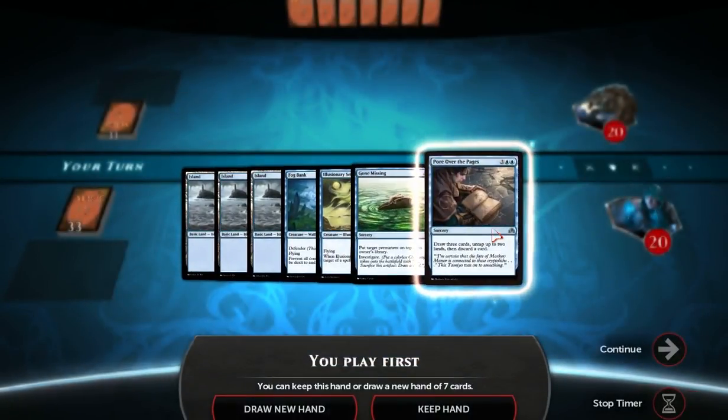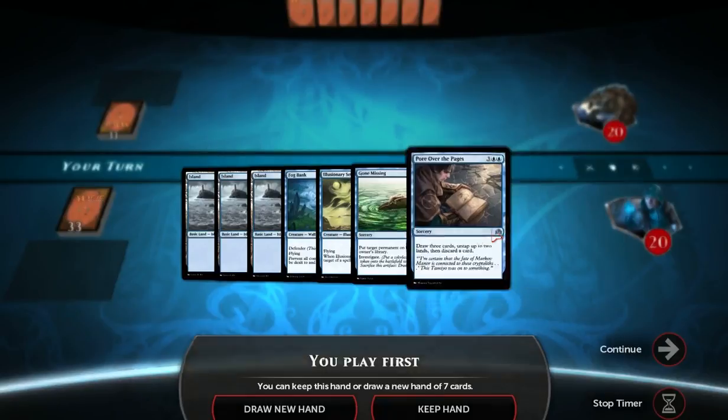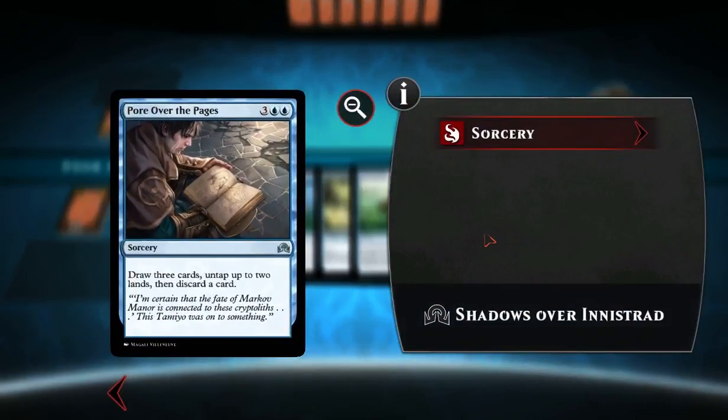And Pour Over the Pages: drop three cards, untap up to two lands, then discard a card. Not bad.